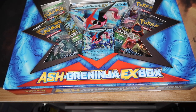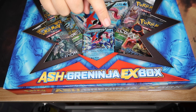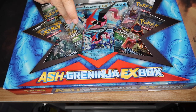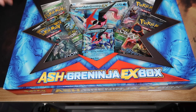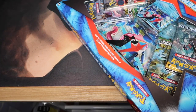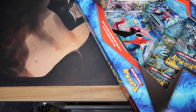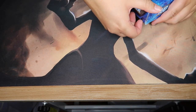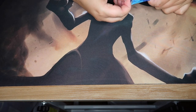What up YouTube, it's Danny and this is the opening of the Ash Greninja EX box. I'll be honest, I don't know what Ash Greninja means — is this Ash's Greninja? I have no idea, I'll look it up later. Either way, I thought it was interesting when I was in the store so let's open it. Inside you get a promo, the jumbo promo, four packs: Sun and Moon, Steam Siege, Fates Collide, Fates Collide. I've been out of the Pokemon game too long.